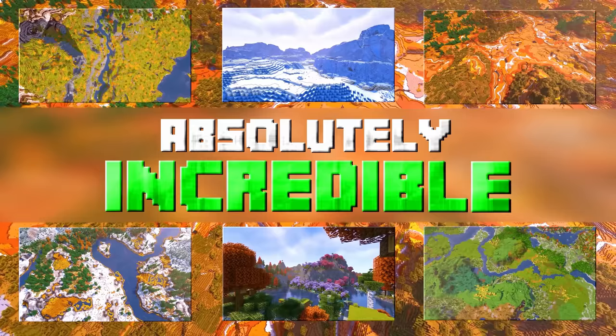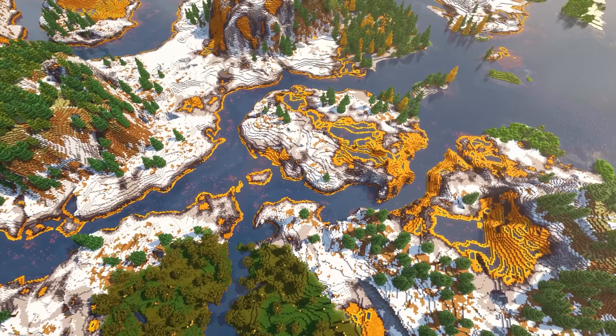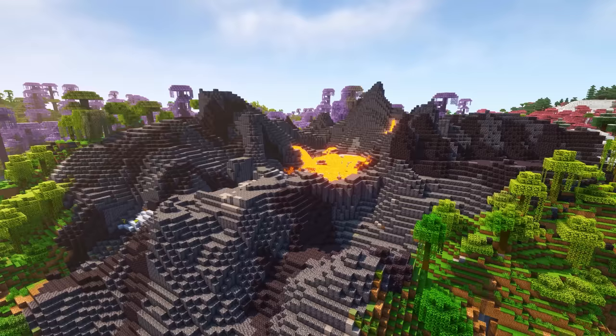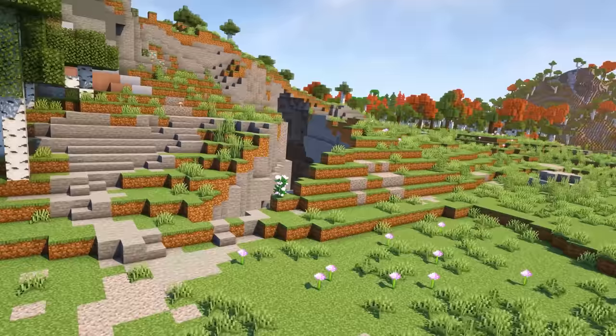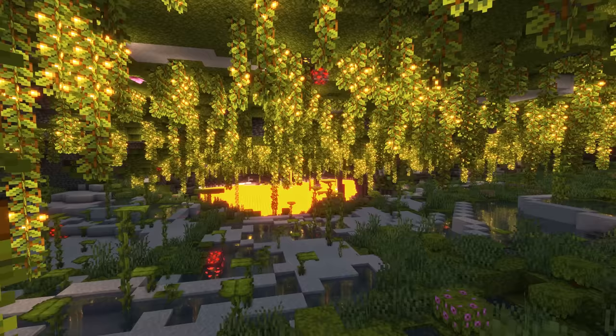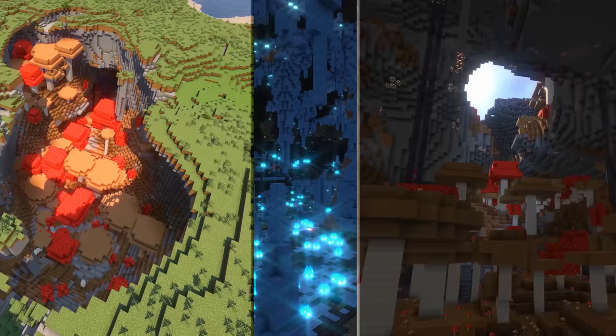Just know that this world is just absolutely incredible. We have Siberian tiger forests, Yellowstone mountains, giant ice glaciers, beautiful colored trees and even volcanoes just to name a few. And even if we head underground, it is just as spectacular, featuring the usual cave systems that Minecraft has to offer, but on a whole new level with some additional biomes like the giant mushroom caves and even some of these beautiful yet creepy frostfire caverns.